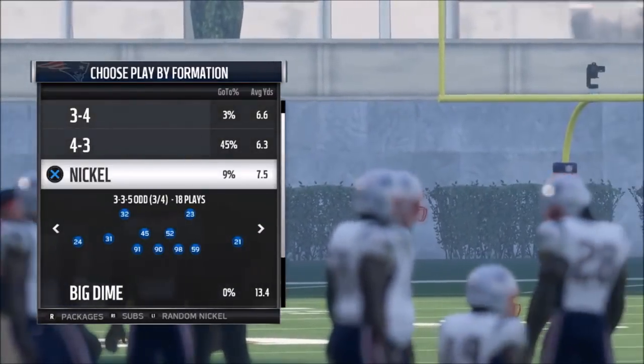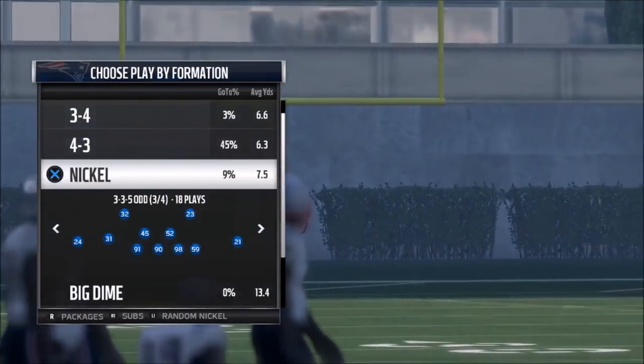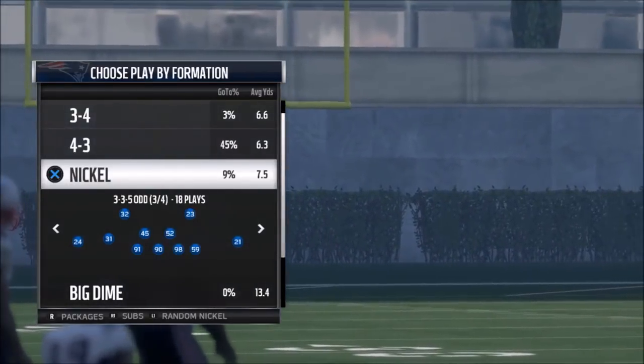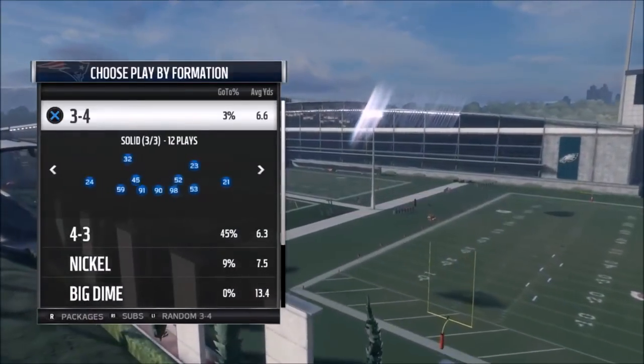This particular playbook has a lot of the same plays as the Bengals, which made me comfortable enough to move from it. But it also has some formations the Bengals don't have, like the 3-3-5 odd and the blitz I'm going to show you today, which is one of the best blitzes I've seen all year. It's so good — it's the reason that I switched, if you want to know the truth. And I also like some plays out of the 4-3 odd.